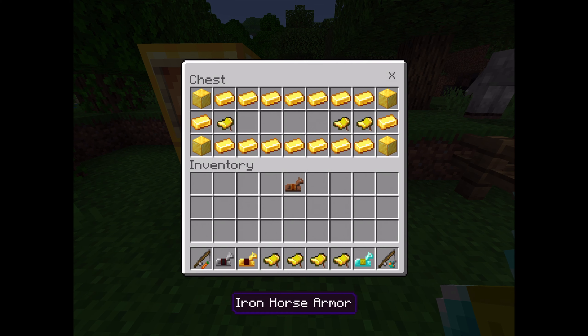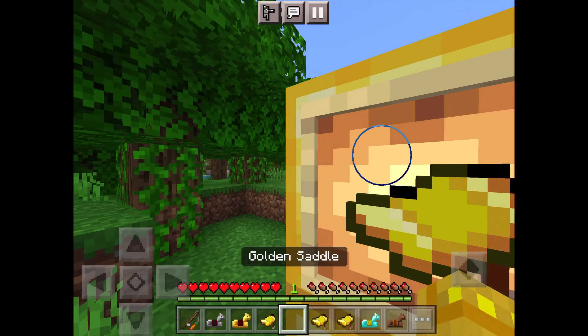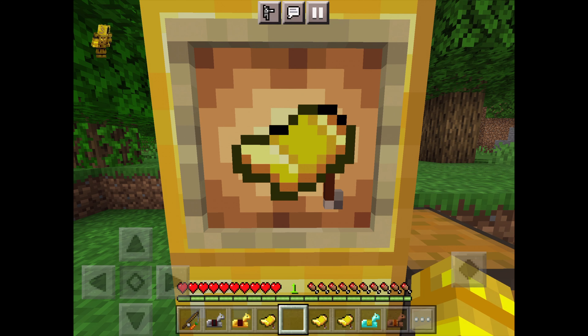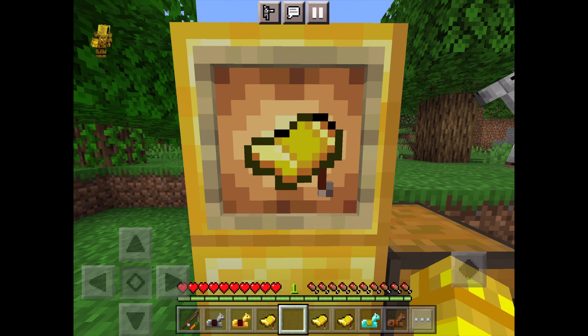Grab these horse armors because we're gonna need them later. There's a parrot. There's me — I got the name. And there's me in there. It's my channel logo, exactly from at least this point in time. It might change, but there are probably gonna be two more of these types of texture packs including me.